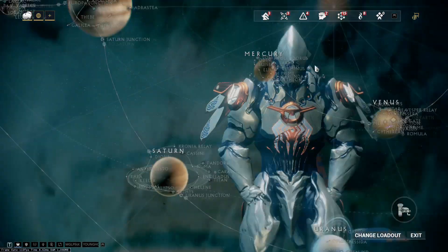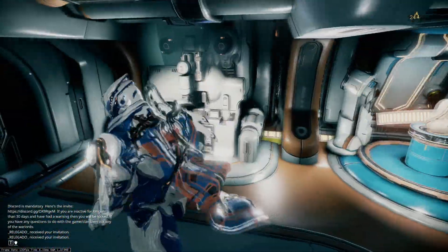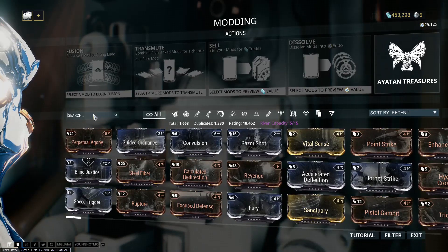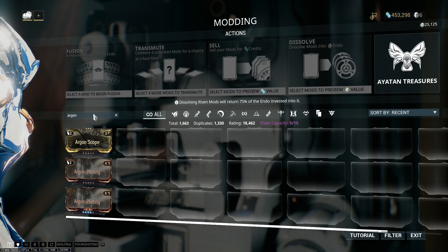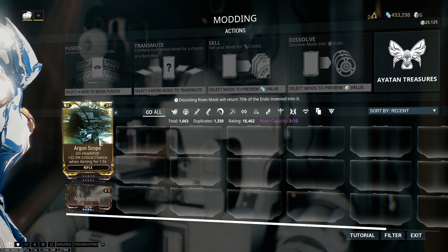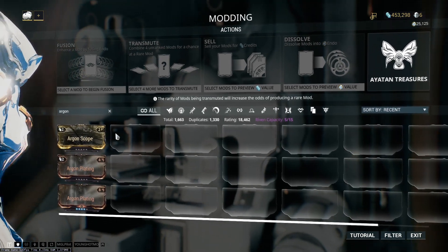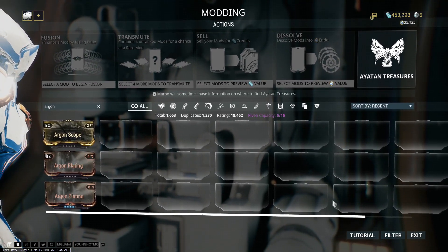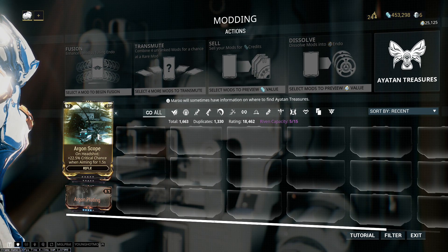They drop really good mods. Right here I got Argon Scope, which is a drop from the Acolyte Torment, and that mod sells for 200 Platinum easily on the market. But not right now during the event, since everybody can farm them — before the event started they sold for around 200 Platinum each.